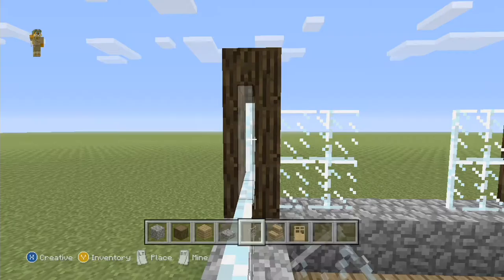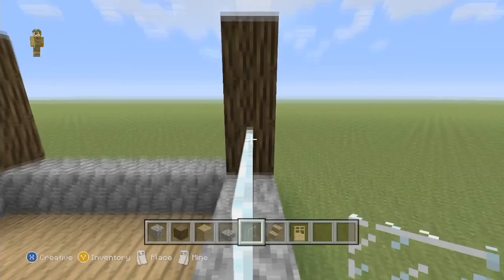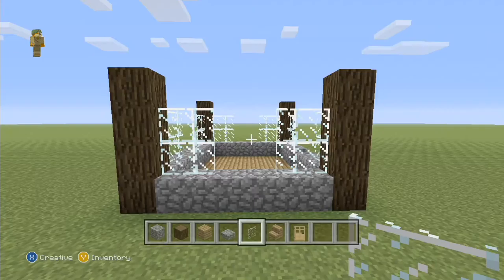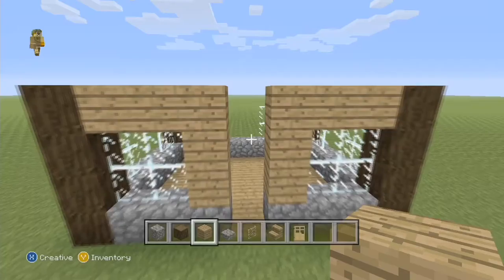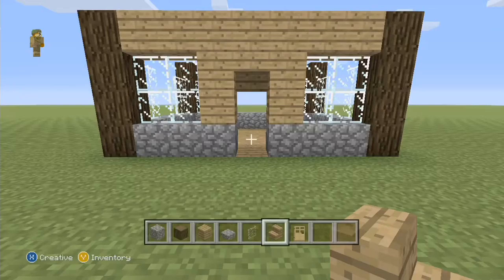On the back, go across three glass panes, two high - so a three along, two up window - and exactly the same on the opposite side. Finally, a two by two on the last face. Then take out your oak planks and build up around the glass panes on all sides.